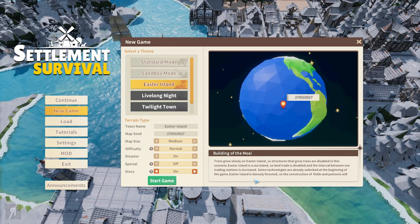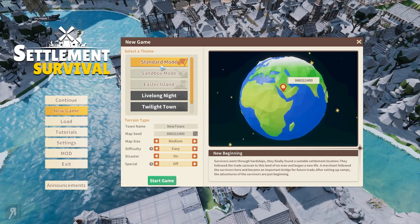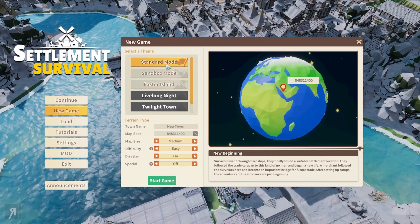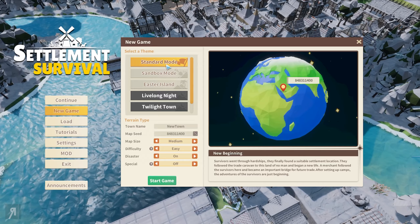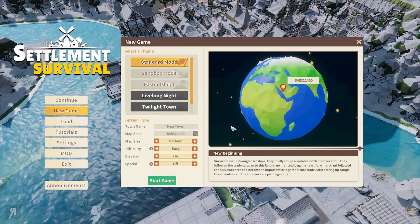There's also a special mode called Easter Island — trees grow slowly on Easter Island so structures that grow trees are disabled in this scenario. Easter Island is a sea island so land trade is disabled and the interval between sea trading stations is increased. Some technologies are already unlocked at the beginning, and Easter Island is densely forested so construction of fields and pastures will be more difficult. There are also more modes coming soon. I've been playing for about three to four hours in standard mode and look at my town — it's barely expanded — so it really is a whale of a time. I highly recommend checking it out through the link in the description.